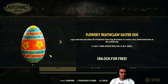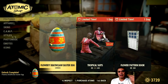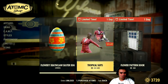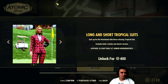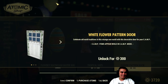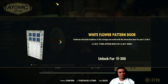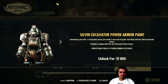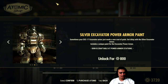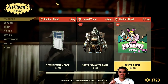First I'm going to claim this egg and as always I'm going to show you everything that I buy at the end of this video. We got the Tropical Outfit — to be honest, this sucks. Not for 300. The Silver Excavator Paint looks cool, but I don't use power armor so I'm not going to get it.